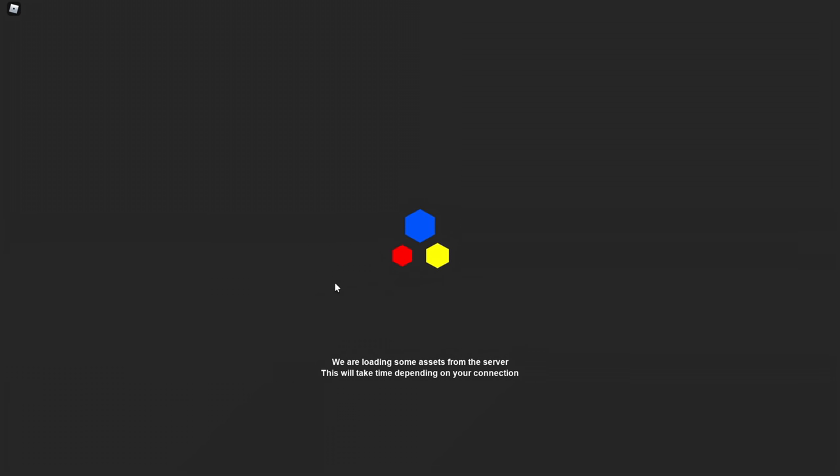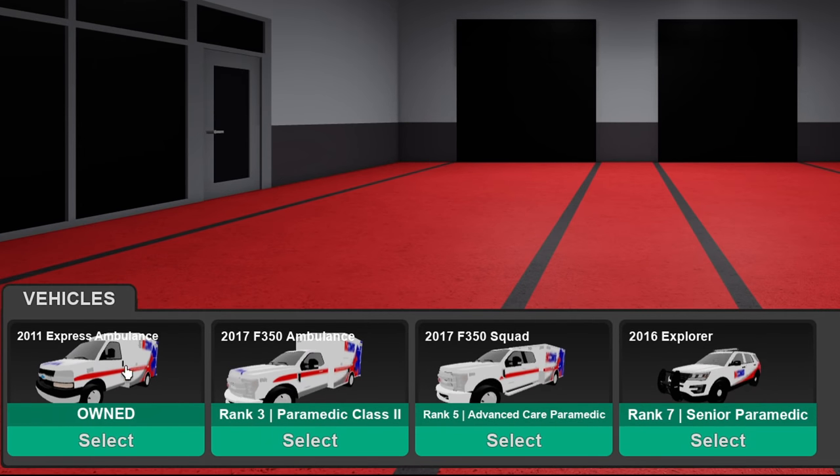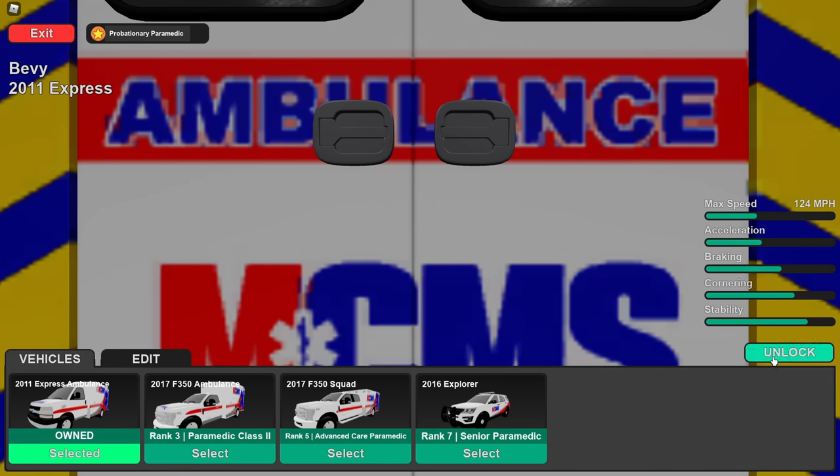Also, there are new AI calls in the game, which is really cool to see. So we're gonna wait for this to load just for a second. Alright, so we got all these different ambulances — you need to be ranked 7 to get the 2016 Explorer, but we can get the 2011 Express Ambulance right now. That's a good looking ambulance as well. We're gonna unlock it, just like that.